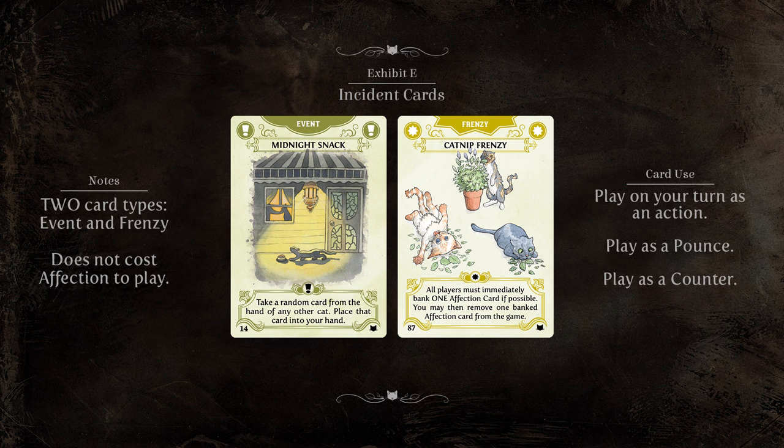Incident cards do not cost any affection to play. Simply follow the instructions at the bottom of the card, then place that card into the litter box.